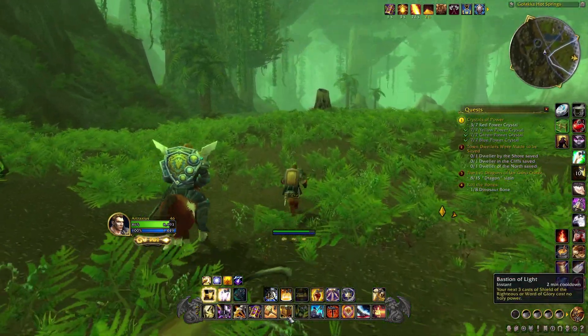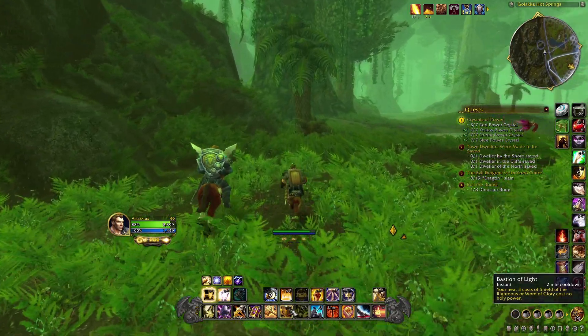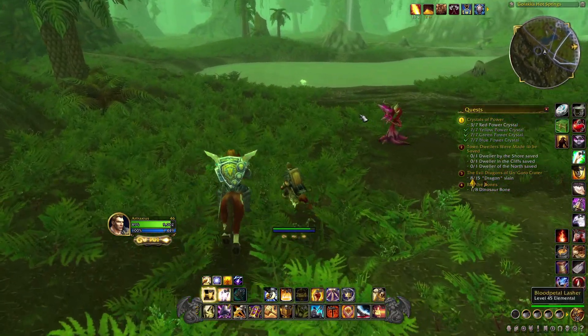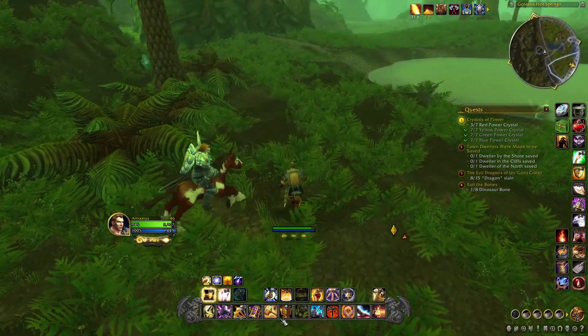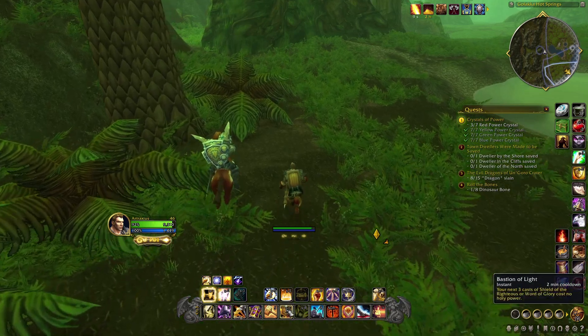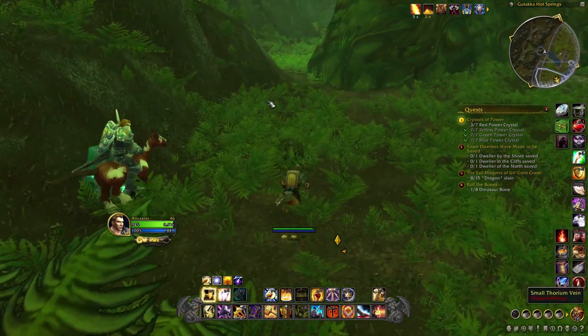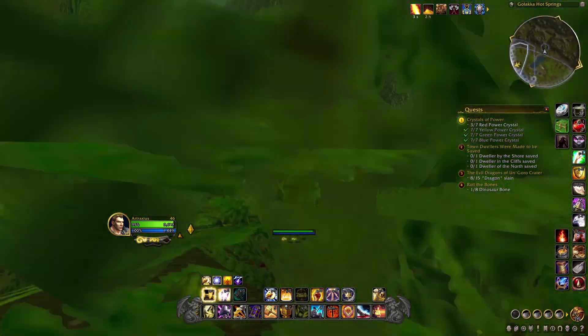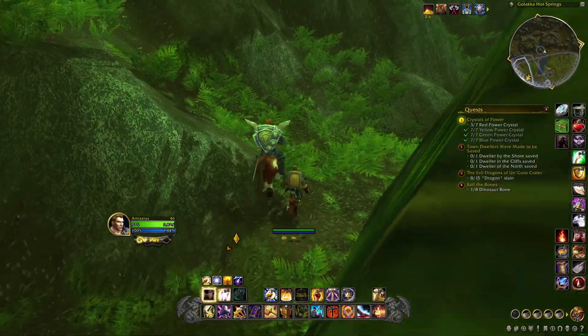I like this Bastion of Light — I'll be able to shield slam three times. Just bop bop bop. It's got a two-minute cooldown though. Would I want to spam that? I don't know. Keep it for special moments. I wonder if that would work well in PvP — run up to someone and start cracking them in the head.